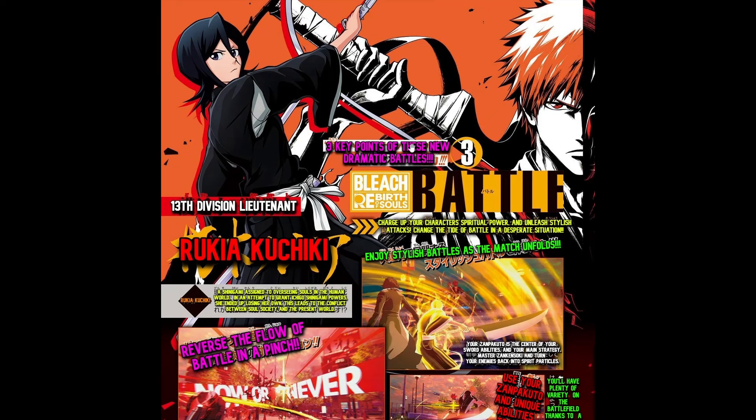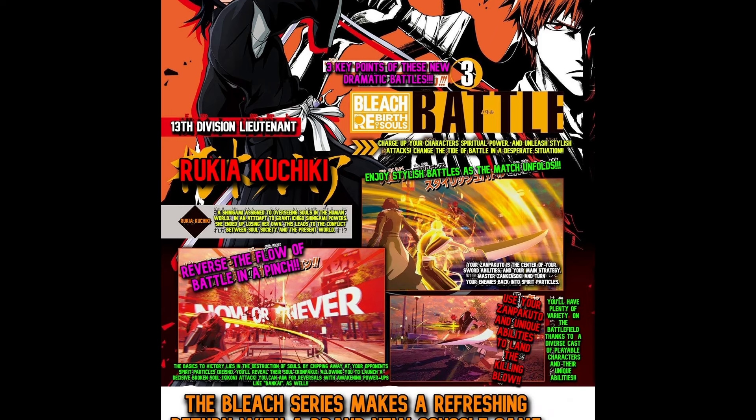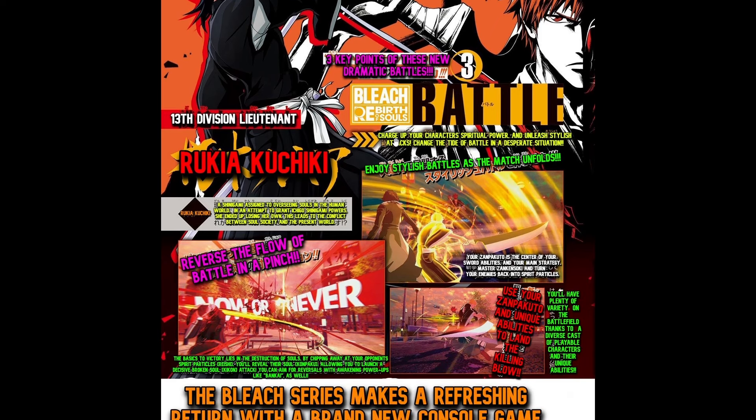So right here it says 'three points of these new dramatic battles.' As you can see, 13th Division Lieutenant Rukia is right here — confirmed as a character. It says 'Charge up your character's spiritual power and unleash stylish attacks. Change the tide of battle in a desperate situation. Enjoy stylish battles as a match unfolds. Your Zanpakuto is the center of your sword abilities and your main strategy. Master Zankusoki and turn your enemies back into spirit particles.'